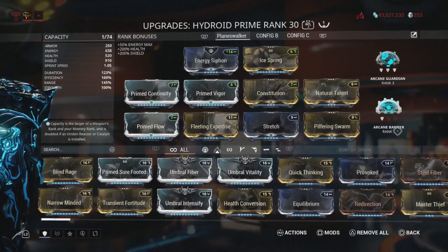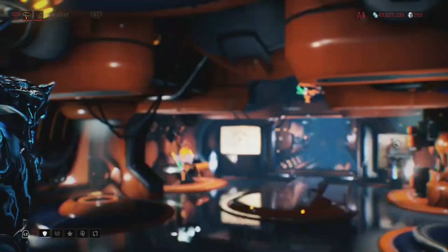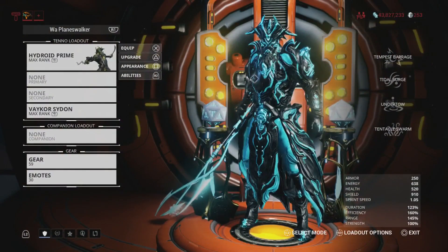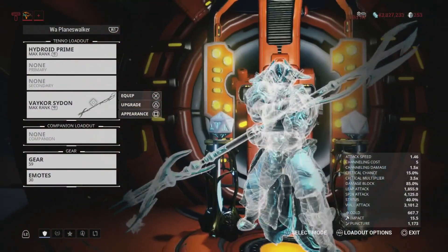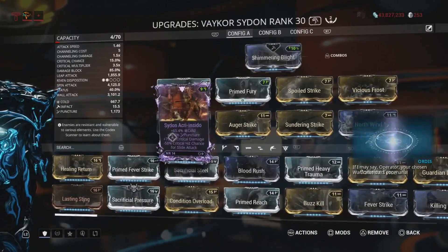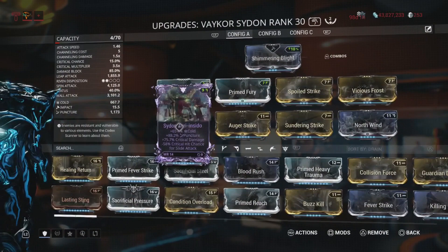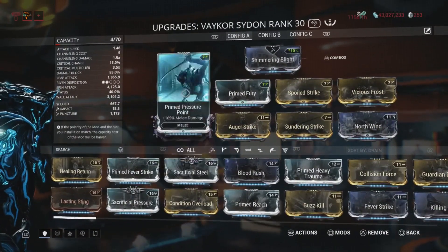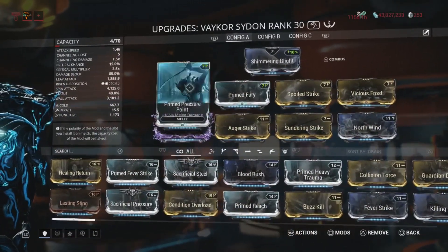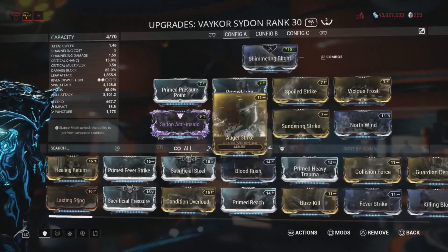You can put any Arcanes on him; I just chose these two. Now let's get into his weapon. As of right now, all of the Planeswalker's weapons do have a Riven on them. They're Planeswalkers — they should be a bit special, more special than the rest, right?